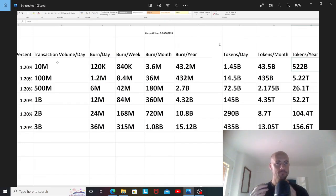With 100 million in volume in one day, 1.2% of that — or 1.2 million dollars — is used to buy back tokens and then burn them. But if the price goes up, you can't buy as many tokens with that same amount of money because they cost more. So as the price goes up, the amount you're burning goes down.